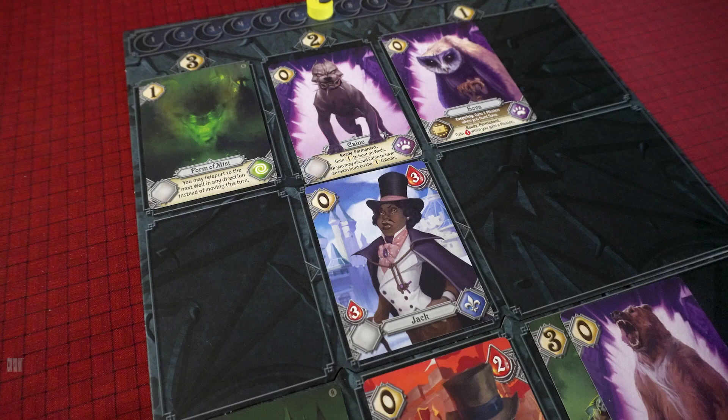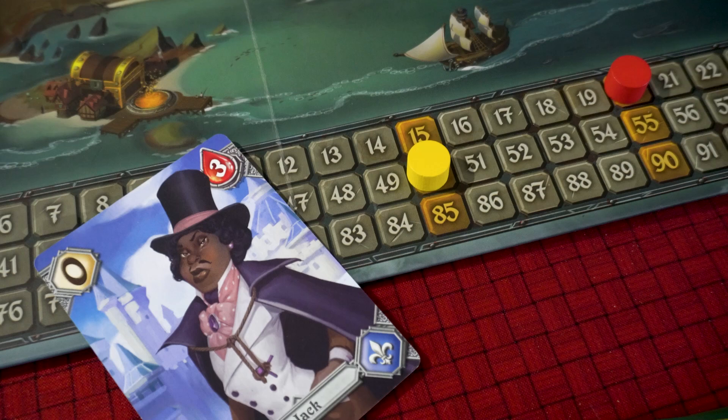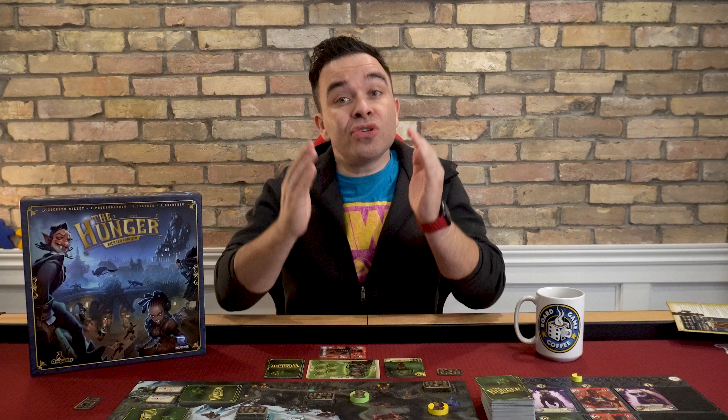Each time you hunt a human, either by itself or as part of a pile of cards, you will instantly score the points listed and possibly earn some bonus points depending on the region you hunted them in. Any human you hunt while in the plains region will earn you one additional bonus point, and humans hunted in the forest region will earn you two additional bonus points. Once you're done hunting, any speed points you have remaining are lost — they don't carry over to the next turn.